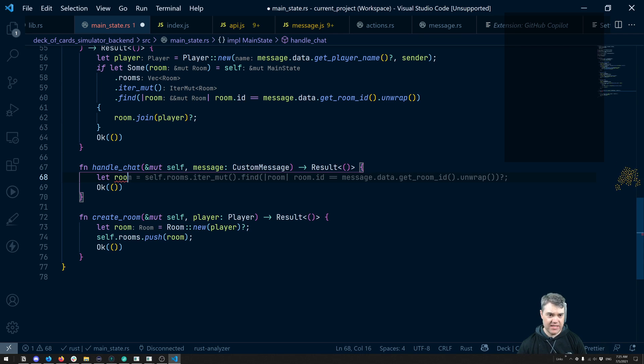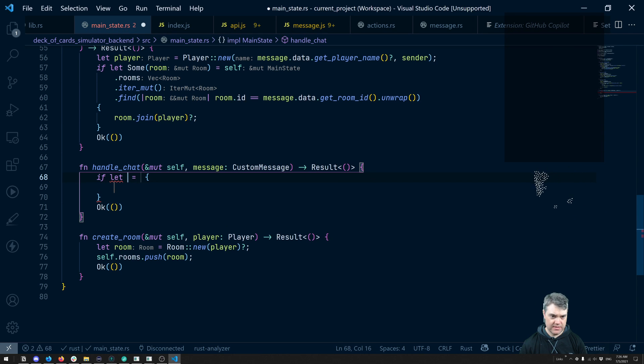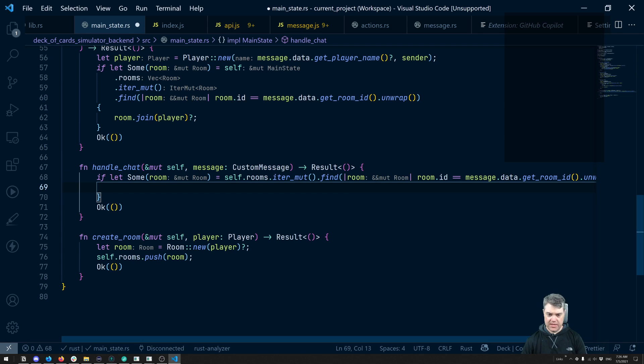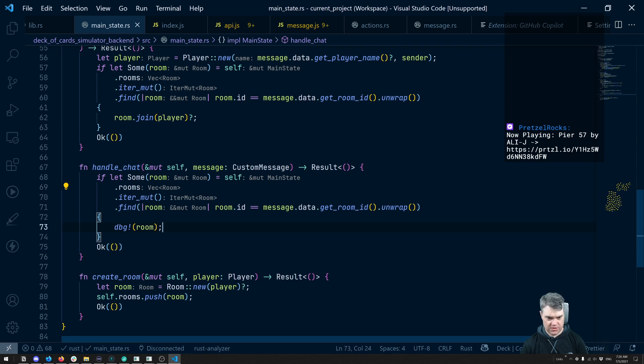I think that's correct. If that — it's going to be slightly different. If let some_room equals, then here is where we would have self.rooms.iter_mut().find(room). And then it's this room ID equals message.data.get_room_id(). Okay, so that should all be correct. And then down here — what do I want to do with it? I guess we could just debug out the room right now to make sure we found it.